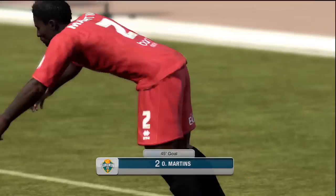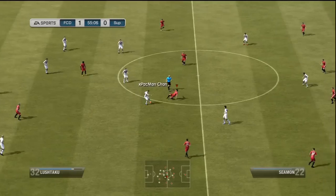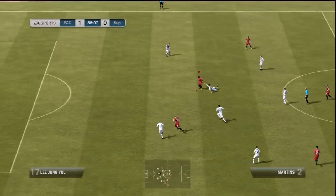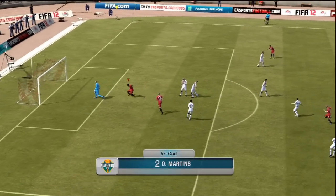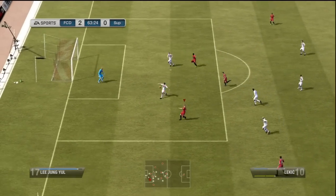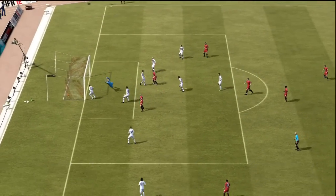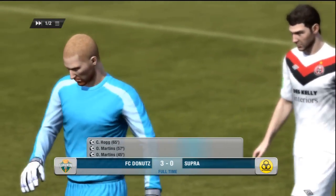Martins just puts one straight into the bottom of the goal — no chance for the keeper when he makes finishes like that. Then he plays it around a bit, I regain it with a nice sliding tackle. Goes up to Lekic who plays Martins, who goes around one defender, one on one with the keeper, and just slots one home with that right leg. Then Grossman plays Lekic who makes a weird finish, we get a corner, Inez goes out to take it and Hog goes up and scores. The game ends 3-0.